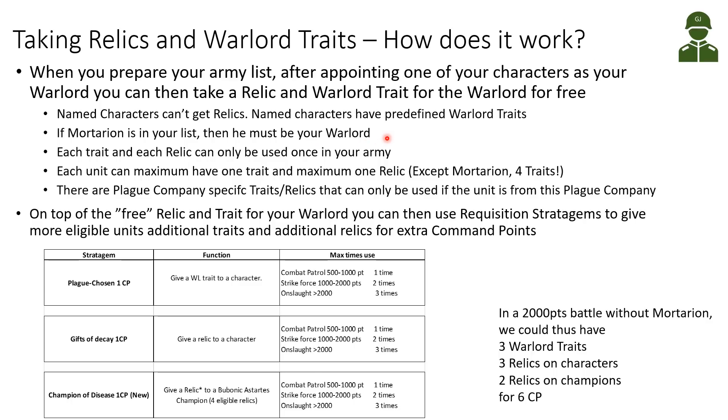If Mortarion is on our list, he must be our warlord — that's the new rule he has, so we cannot select another warlord. Each trait and each relic can only be used once in our army, and each unit can have maximum one trait and maximum one relic. Except Mortarion, who comes with four warlord traits. There are also plague company specific traits and relics that can only be used if the unit is from that specific plague company.